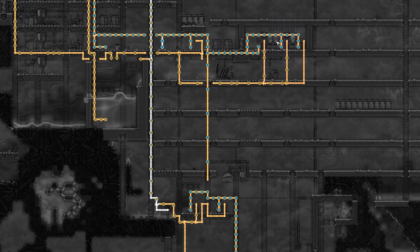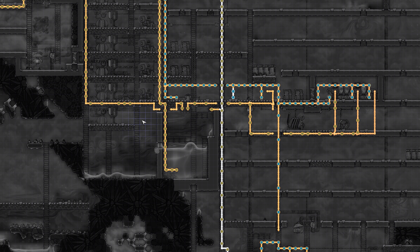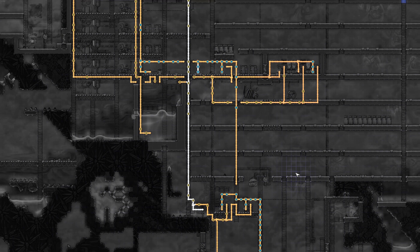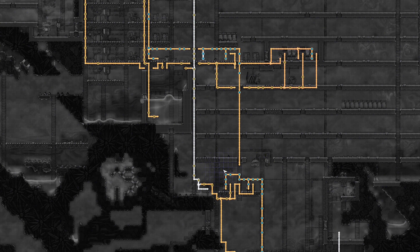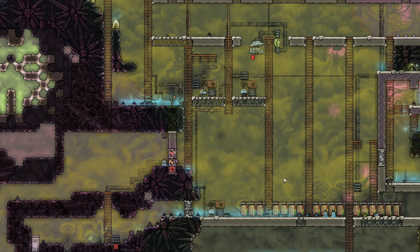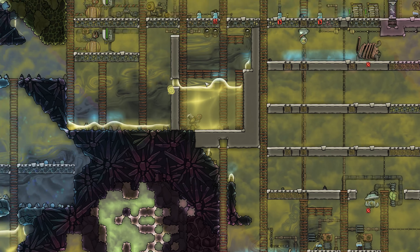I've also been doing some natural water cooling, so this geyser hidden in here was draining into this cold ice biome here. And it's melted most of it away, so the water in here is nice and cold, which I might use in the future. I might have to filter out the clean stuff. This geyser here is dripping into this area as well.